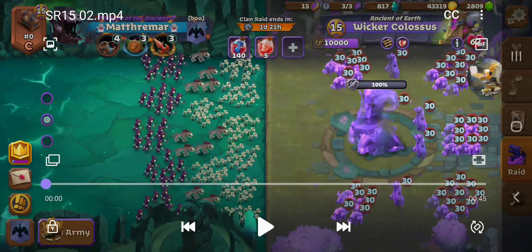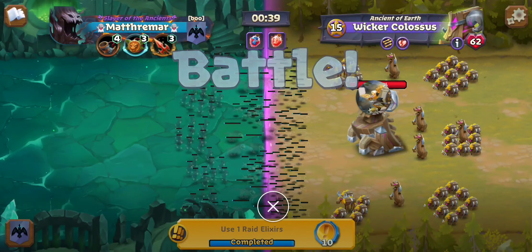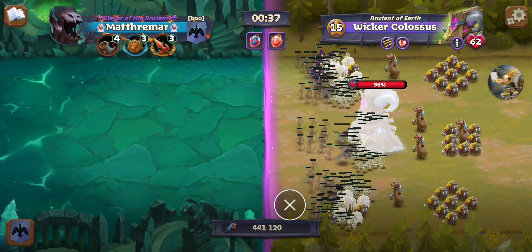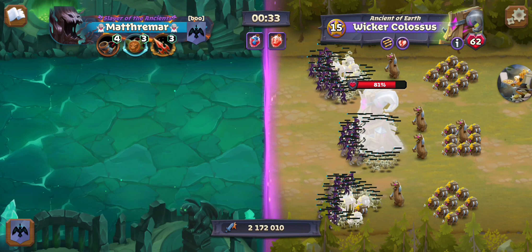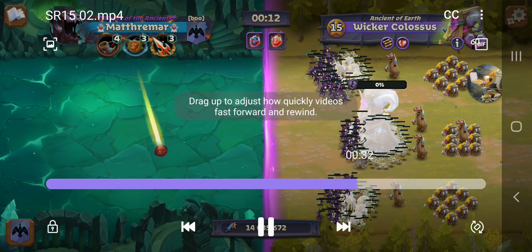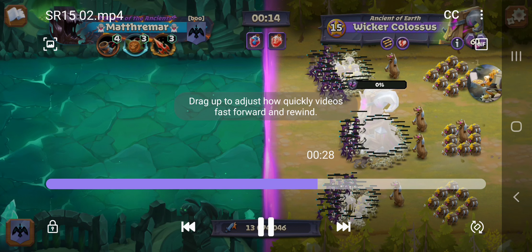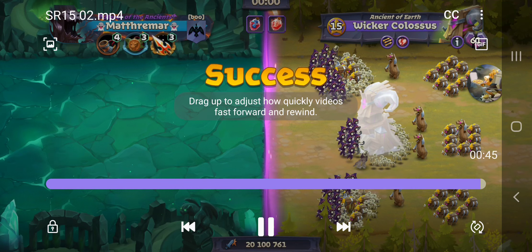Let's rewind this one. Here I have the Dire Wolves instead of the Plague Bearers. Pretty straightforward — it goes all the way through and I get to zero with just two or three seconds to spare. So the spear procs do make the difference.